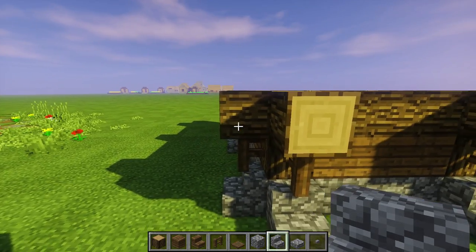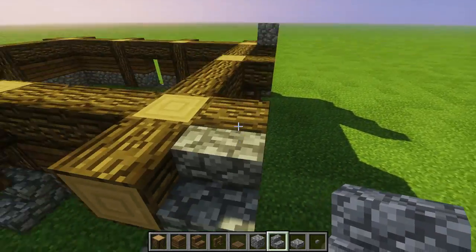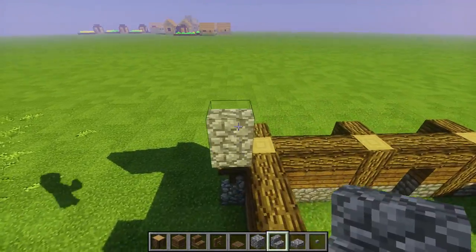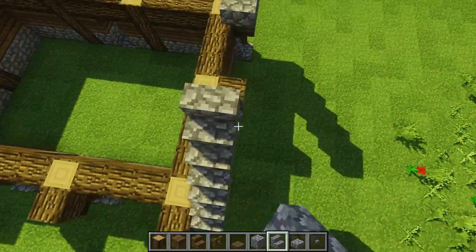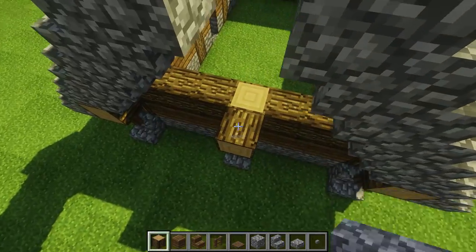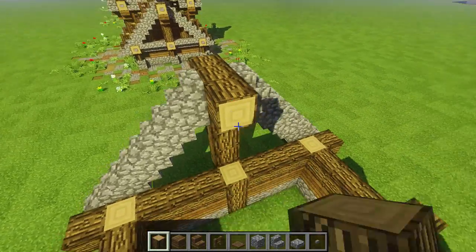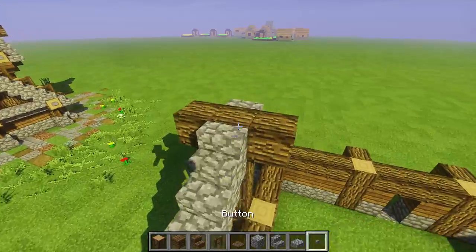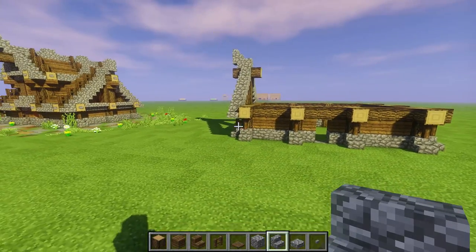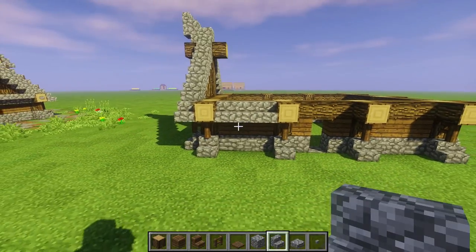Now we're going to work on a roof already. Put this right here, boom, run it on this side, drop that down, and now grab the upside-down stair on each side. Regular stair on that, regular stair on that, upside-down stair on this side. Do it one more time — stair, stair, upside-down stair, upside-down stair, regular stair, regular stair. Grab the log, raise it, pop it out — look how pretty. On top of these drop a full block, then an upside-down stair and a regular stair facing that direction.